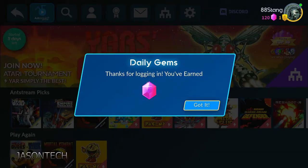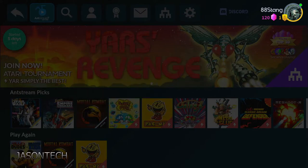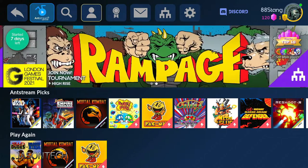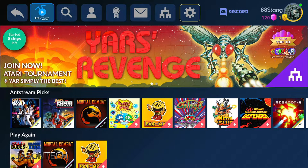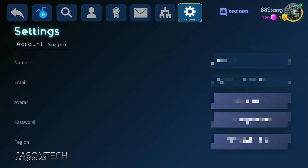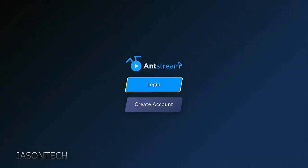You're going to have to log in. I just got a gem — got it. You have to create an account. To do that, let me log out and show you what you've got to do. Once you download the app you're going to get this option here — if you already have an account, just hit Login.